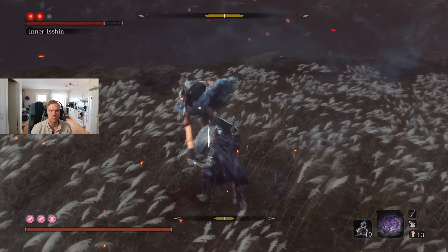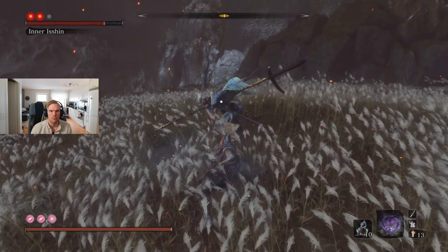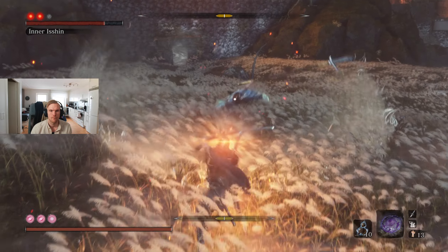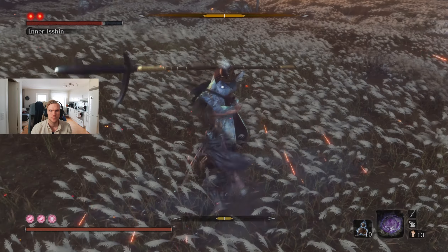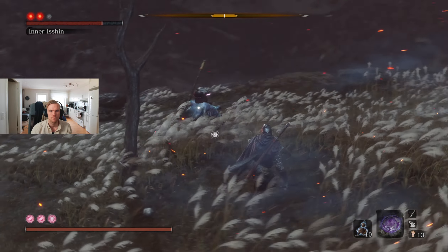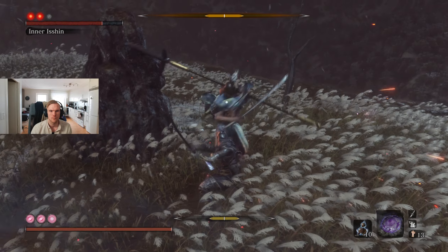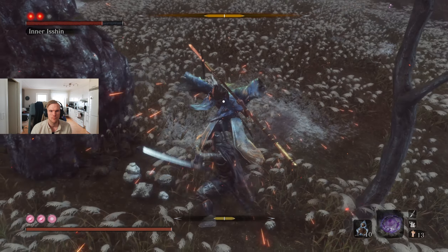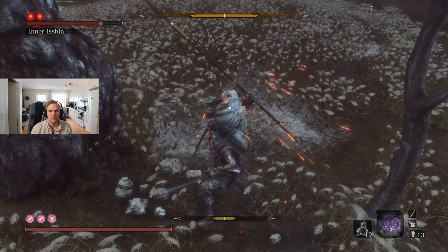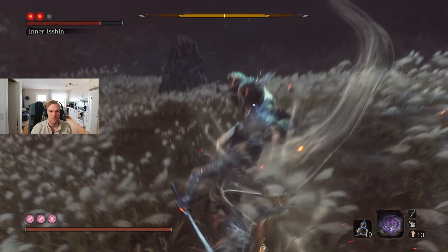One of the harder ones to avoid — yeah, this is a new attack. There's another variation of that attack that we will see later, where he ends with a Makiri counter instead, which is of course the preferred one because then you can do a lot of damage, a lot of posture damage to him. This fight seems to be going quite smooth so far. Now he's doing the second variation, which ends with a Makiri counter.